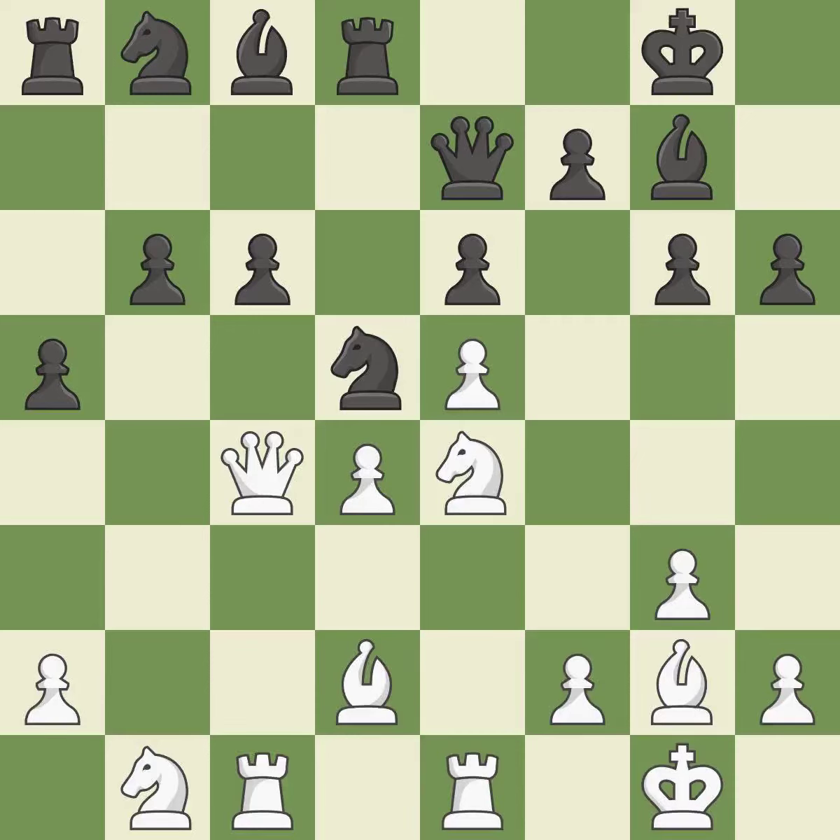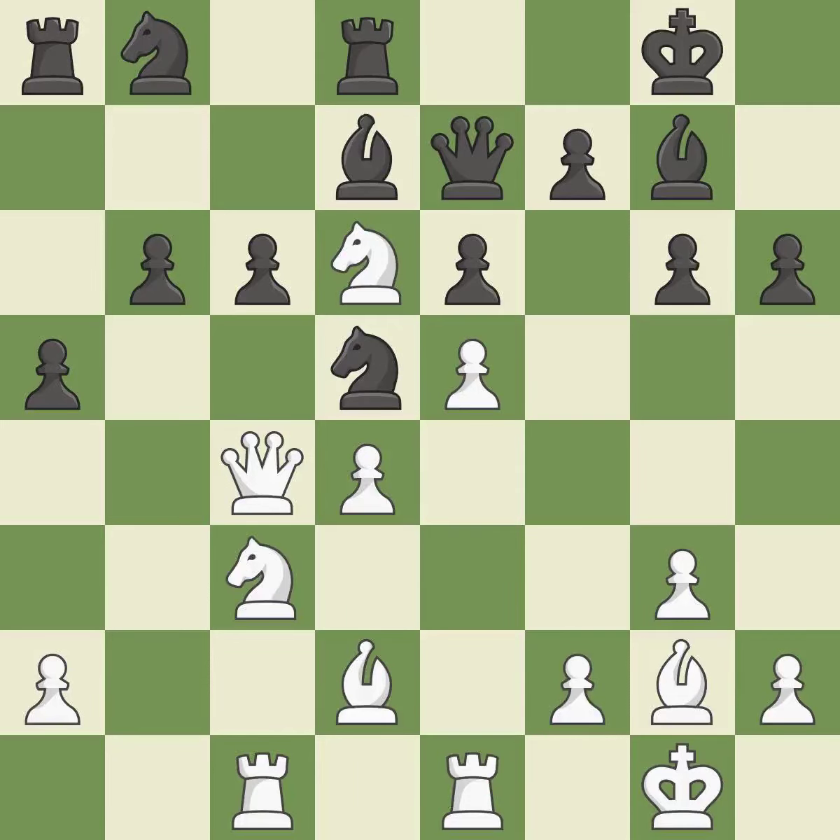That's a decent move. This requires an outpost — a square that is currently in play where a pawn cannot push the knight off — that's good. This poses a threat to slay a queen, but it is incorrect. This provides an equal exchange of parts — ideal.